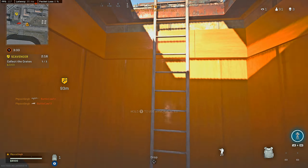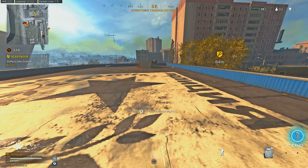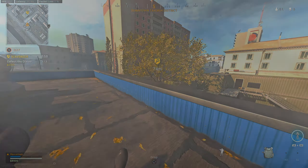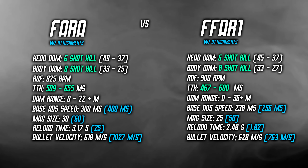These attachments are likely to change and we've already got confirmation of that with the agency suppressor change. Now with all of that out of the way, let's take a look at the stats. We have the FFAR on the left, the FFAR1 on the right; in white is the base weapon stats, in green is some highlighted areas, and in blue is with the attachments added.